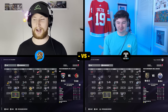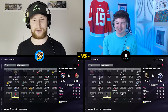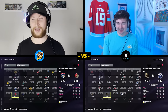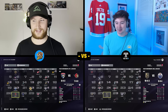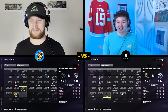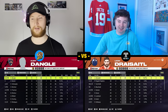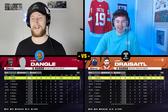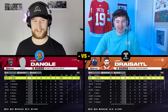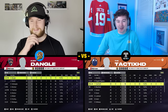Right now Florida is not sitting so hot — we're 8-9-3, not liking what I'm seeing. How's it going for the Oilers? Almost an identical record — we're 8-8-4. Luckily two points, I have a playoff spot. Moment of truth: Kurt Dangle has 22 points in 20 games, is a minus-four, but we have an even split of 11 goals and 11 assists. How is Tactics doing? That is super close — I'm third on the team in scoring behind Draisaitl and Nuge with 18 points.